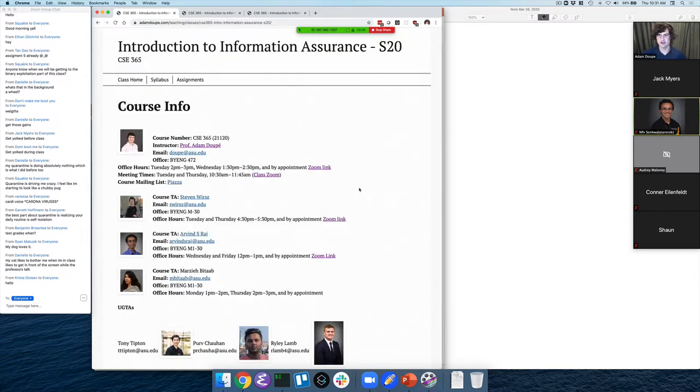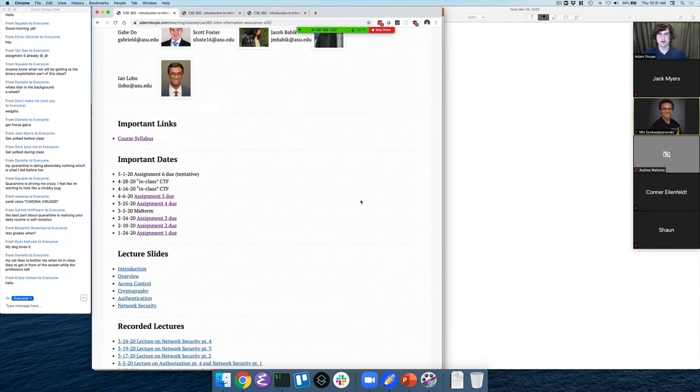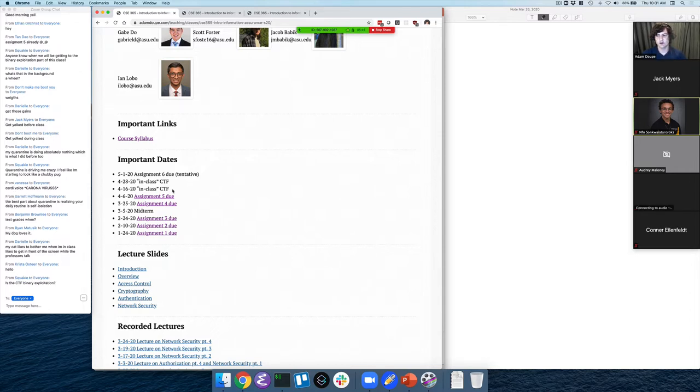Let's do logistics first and then we'll go into assignment four and then the next assignment. So looking forward — the goal here is to help you kind of plan everything going forward. We have the tentative due dates for the next assignment. Assignment five will be released today and it'll be due on the sixth. And then on the 16th, we'll have an in-class CTF — or during class, since we won't have it in class. You'll break up into teams and self-form into CTF teams, and during the course time we will have a number of capture-the-flag style security challenges that your team will be fighting to solve.